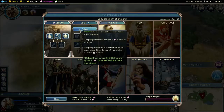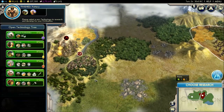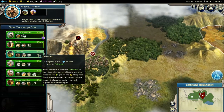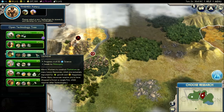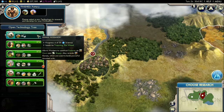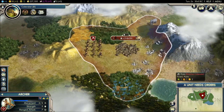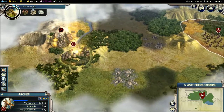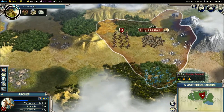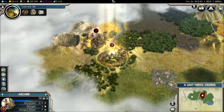Adopt another policy — definitely liberty. Choose a research, and I can research something else. Calendar — that allows workers to construct improvements on many luxury resources, which are going to be important for growth of food and happiness. I'm going to go with the calendar. I can make a plantation right here, because as you can see, it says 'requires calendar' in red text.